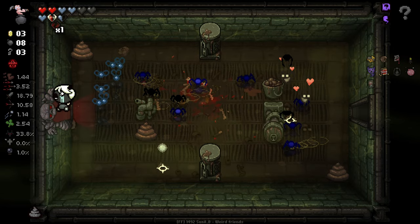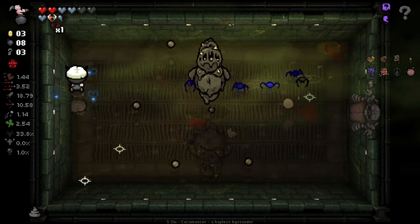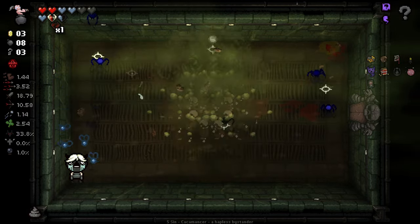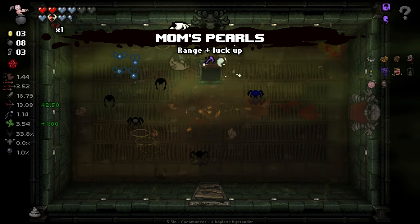And I think we're straight into our boss room here. Especially with these flies, we are dealing some absolutely absurd damage right now. I like it. Mum's Pearls is more range, so I will take it — thank you.